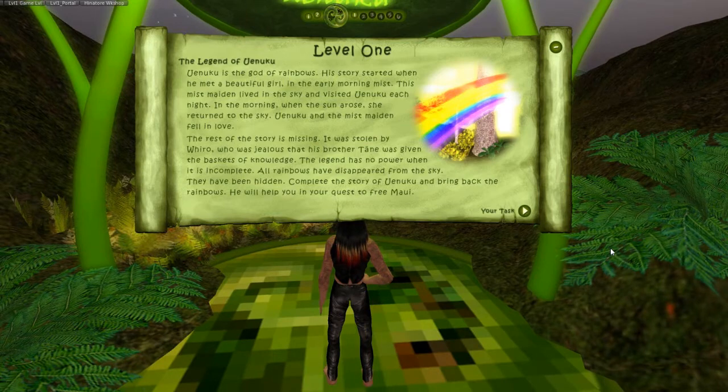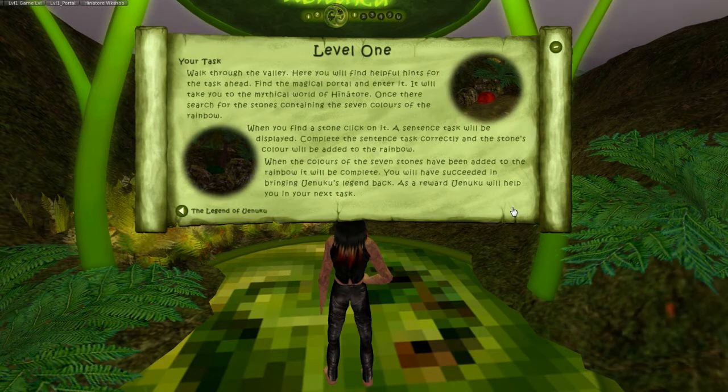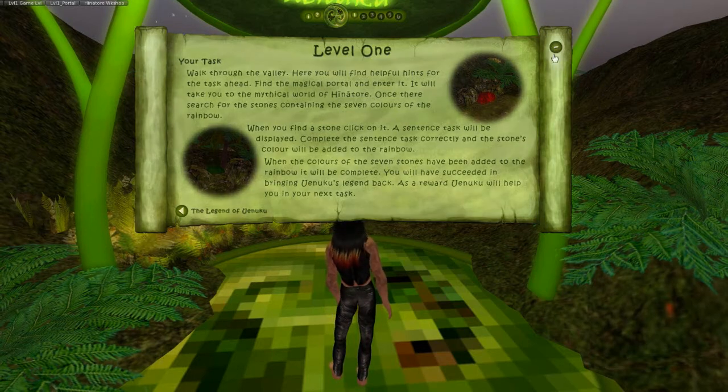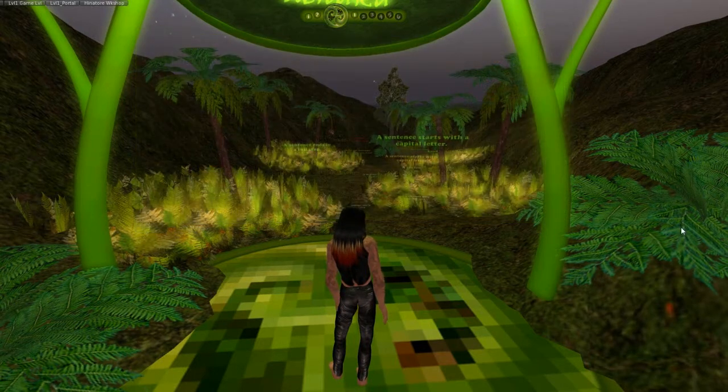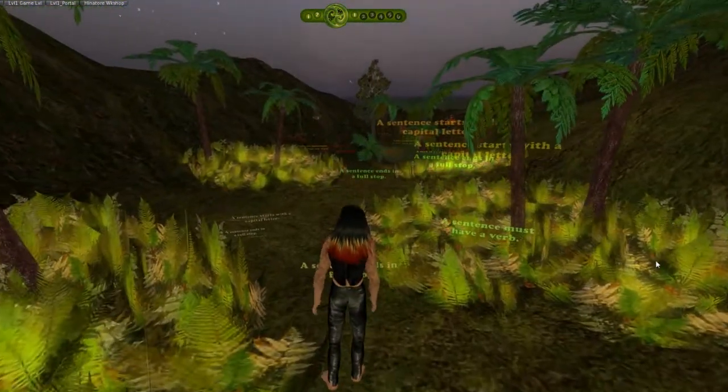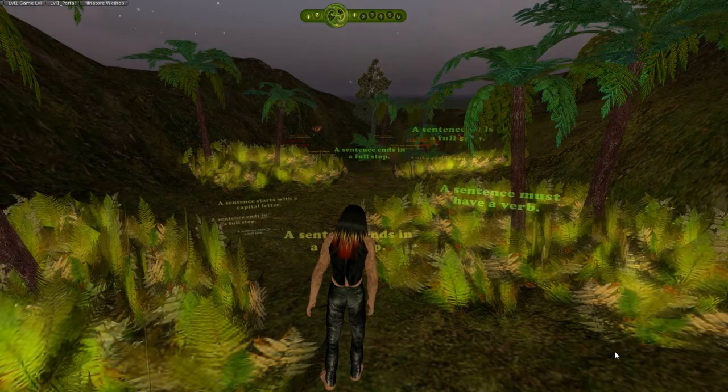The story is based around the legend of Unuku, who was the god of rainbows, and all the tasks that you have to do are wrapped around that. This particular story at this level is sort of like the interim between being off-world and going into the actual mythical world where the game is played. As you walk through this part of the valley there are real-world hints to the tasks ahead.